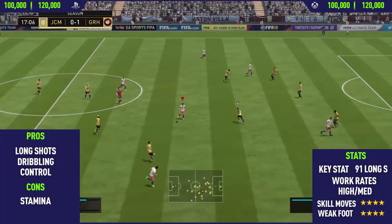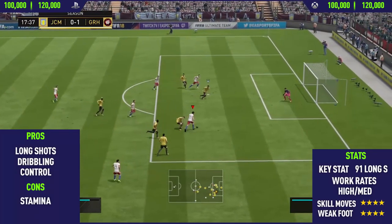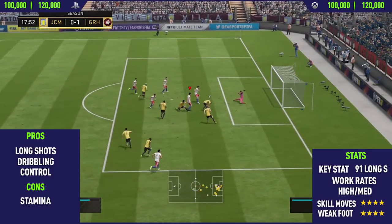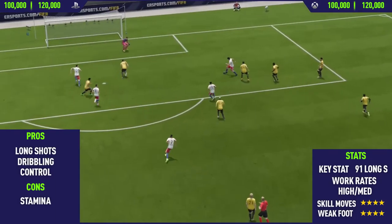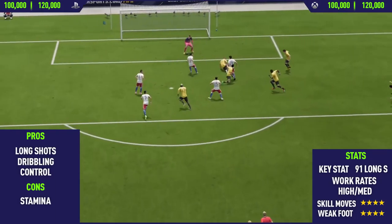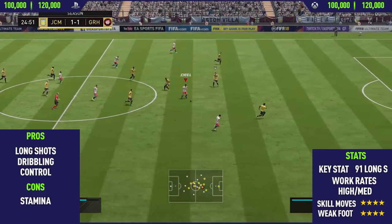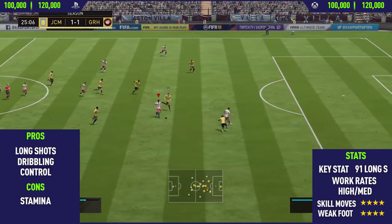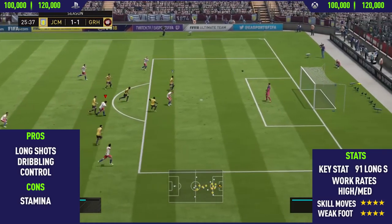Moving into the pros and cons, the first pro I could find on this card was his long shots. Kaka has absolutely insane long shots, and you will see quite a lot of examples in this video. The best thing to do with this guy is get the ball to the edge of the box and just take the long shot — 9 out of 10 times it will fly into the top corner. He has really good shot power, really good curve, and a really good long shot stat, so you put all three together and you have a very, very good long shot taker.